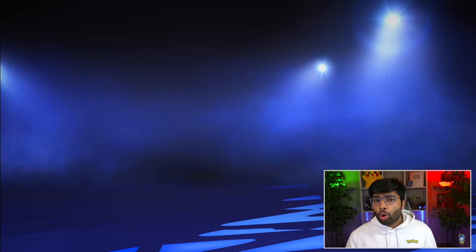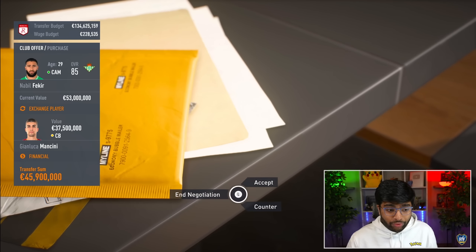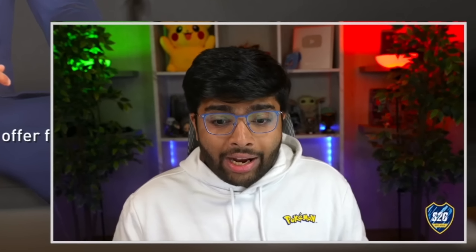Now I have another option — someone who is left-footed just like Paulo Dybala: Nabil Fekir. The Frenchman could be what we need, but will he fit within the 70-million mark? We failed with Memphis Depay, so let's see if Nabil Fekir is possible. Starting at 50 million — they want Mancini in return, so we reject that. At 54 million they want 79. Countering at 58, then 63 million — they still won't come down. Signing a CAM has been an absolute nightmare and I'm second-guessing selling Dybala.